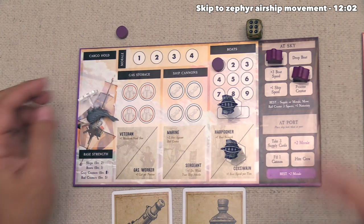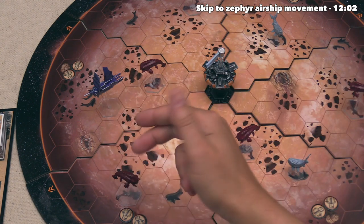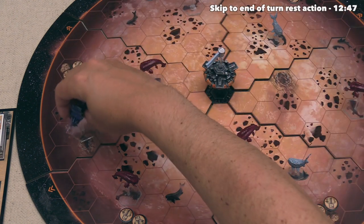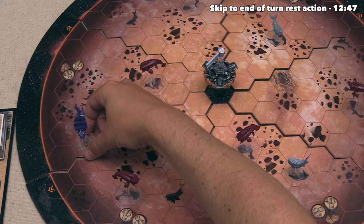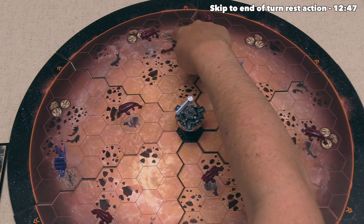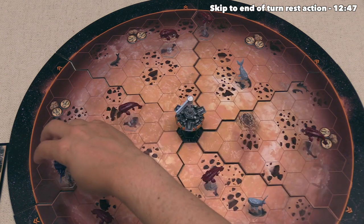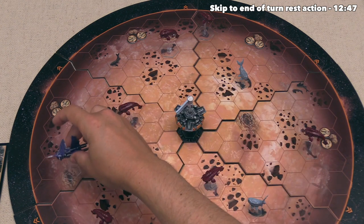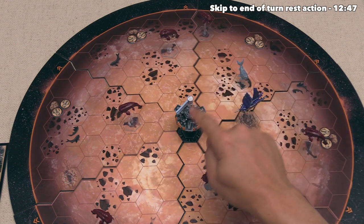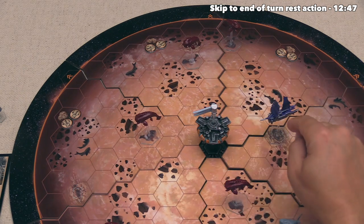Let's do another airship movement action. We've spent two movement to get here — now let's take a free movement with the wind's direction, then spend our third movement to go onto this Zephyr location. There are three Zephyr spots on the board, and whenever you are on one of them, you can spend a movement to teleport to any of the other ones. Let's spend our fourth and final movement going right over here, putting ourselves quite close to the trading post — which will be important on our next turn.